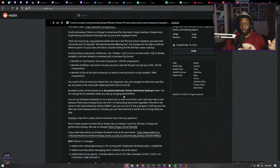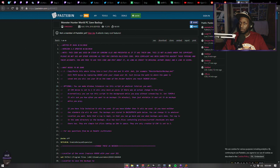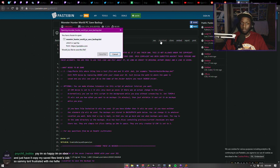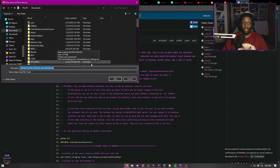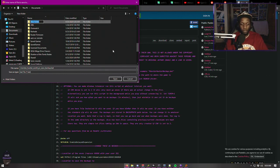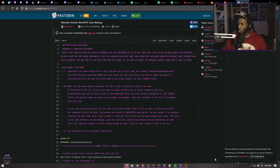You're also gonna need your Steam ID — I'll show you how to get that when we get to that step. Go to Pastebin, here's the code. You can copy all of it or just download it — it'll be a .bat file, it's safe. Download it, and I'm gonna make a new folder. I'll just call it 'Monster Hunter Save' for now. Put the backup batch file right in there.